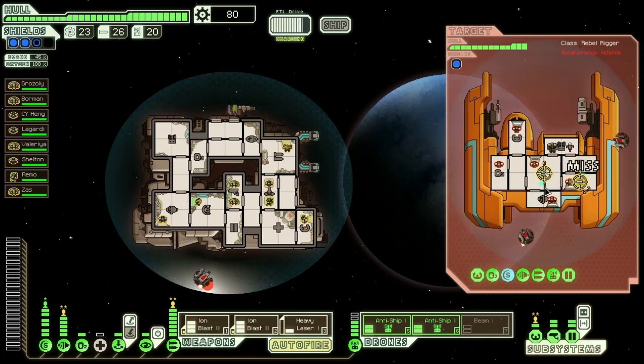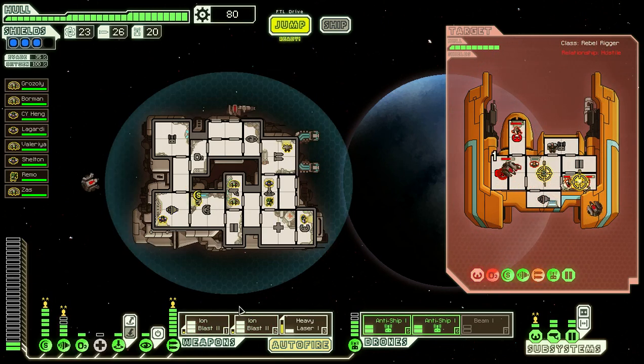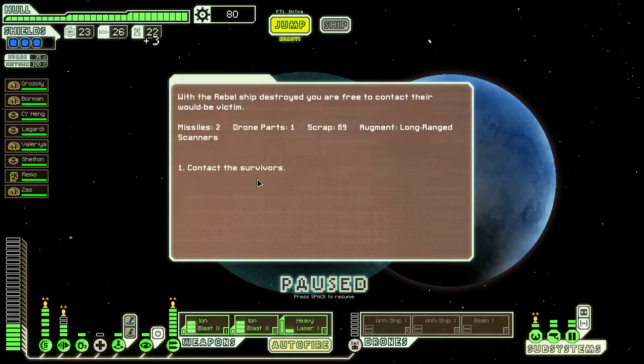Then as soon as they're essentially defenceless, I'll lower my own defences a tad by either taking out a little bit of shields or something, in order to whack beam one out when they have no shields and really wreck them up. I think that's probably the best strategy I can have for this.